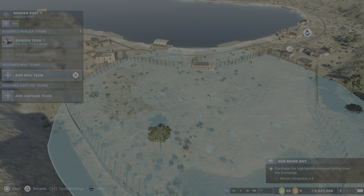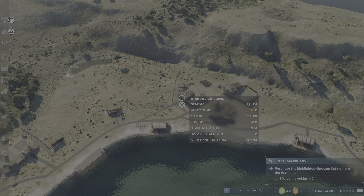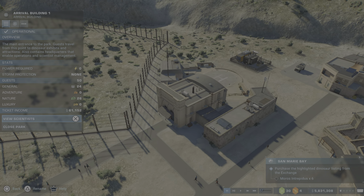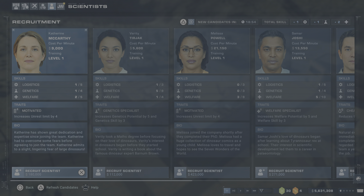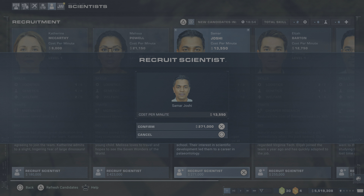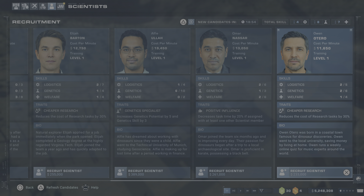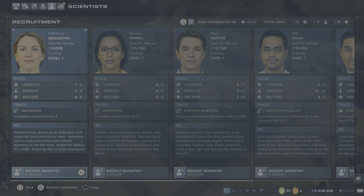Let's hope that's enough sand for them. Then remember a ranger station, ranger team one, medical team one. You also need to buy new scientists — there's a genetics one that's pretty good, welfare, logistics. Okay, the next ones will be in 18 minutes.